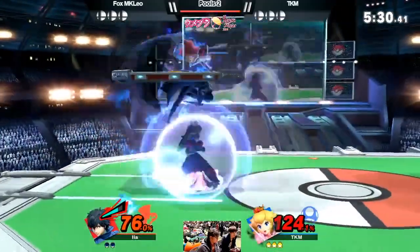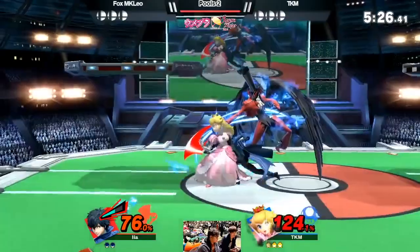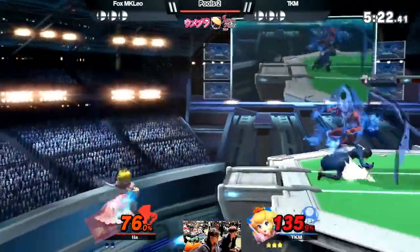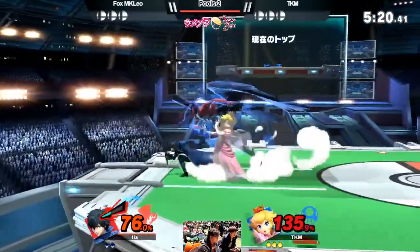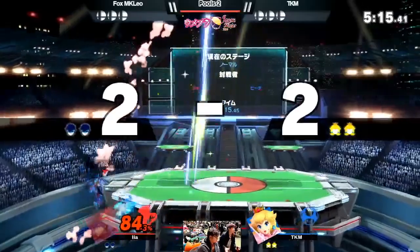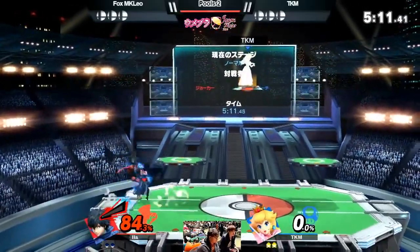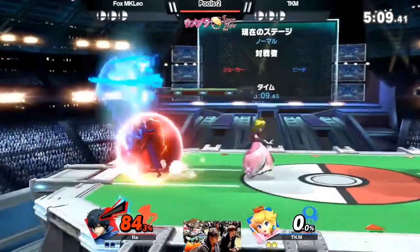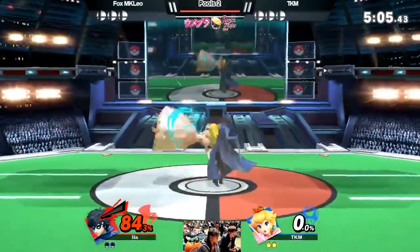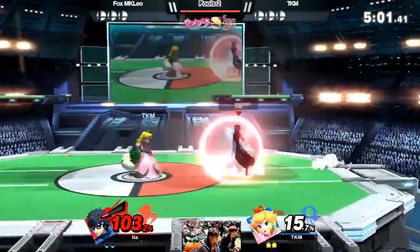For example, if Joker is in neutral against a character like Wolf, Wolf's blaster is extremely oppressive because of its speed, raw damage, and applications — it's really hard for Joker to get around. He either has to shield the laser, use down tilt underneath it to free up options like side tilt or jab, or use other approach options.